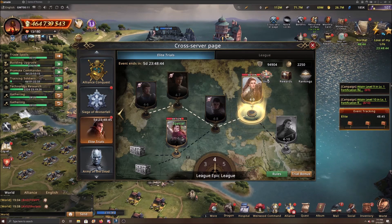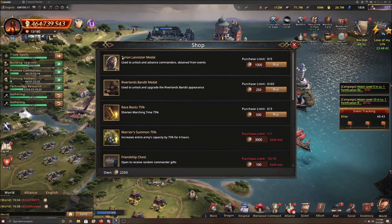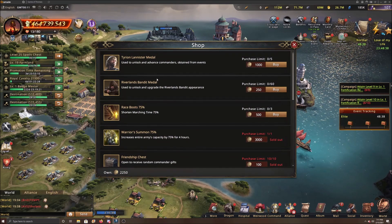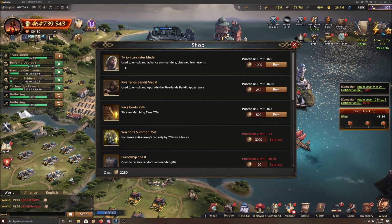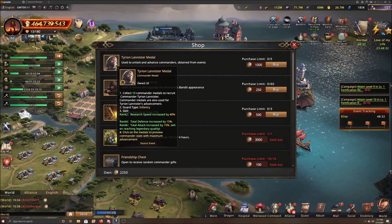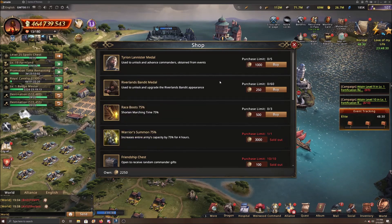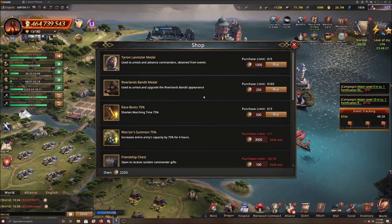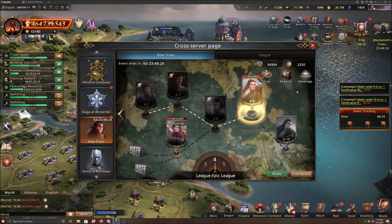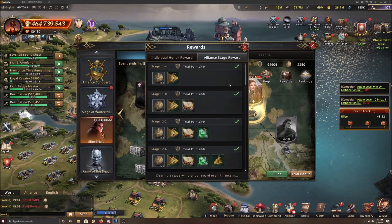As you earn points, go to the shop and make sure you get all the Tyrian medals - even if you have him gold, it might be worth getting more because once he becomes awakened it may be worth having extras. I have 28 right now and I haven't bought any - I'm still working on some other things in the shop. Just something to think about.